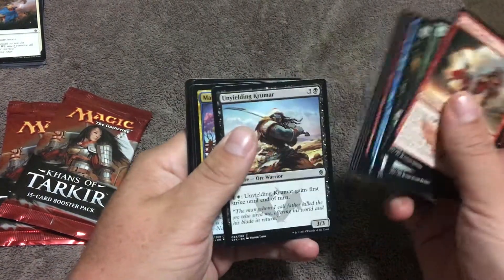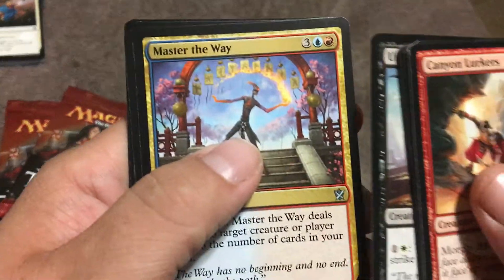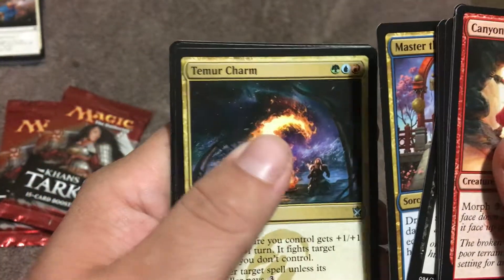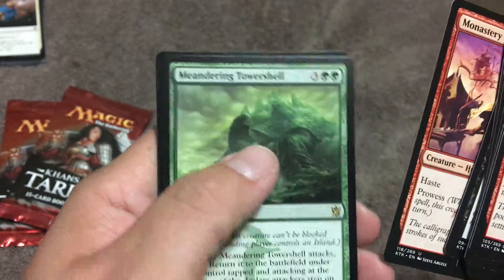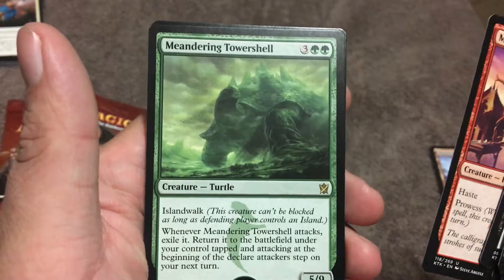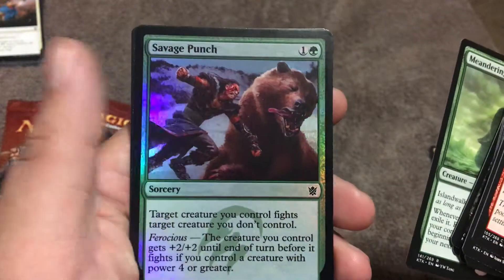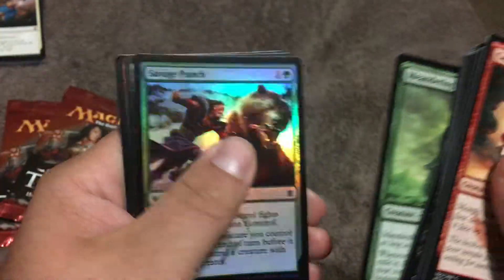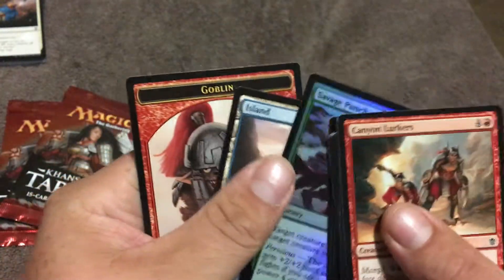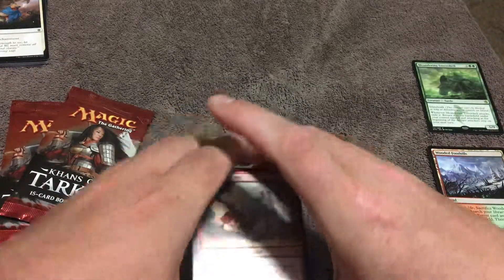I think we got a foil in there — let's see what we got here. Master of the Way, Tamir Charm, Monastery Swiftspear, and Meandering Tower Shell. And a Foil Savage Punch. Got an Island too — put that over here. Awesome.